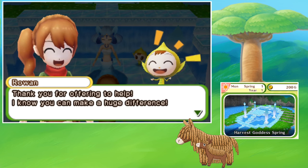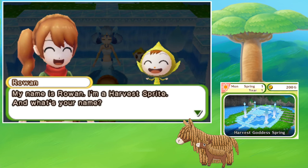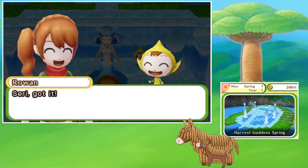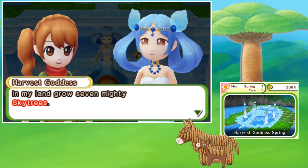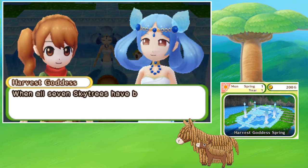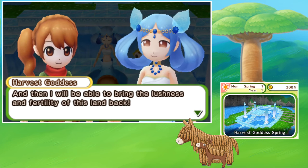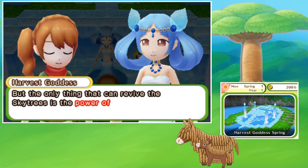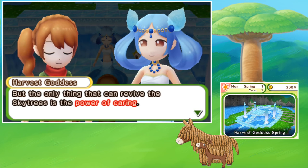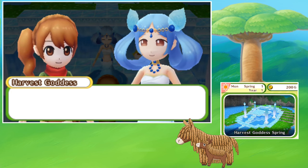Oh my gosh, this is where Rowan is going — this is so cute! The harvest sprite introduces himself: 'My name is Rowan. I'm a harvest sprite. What's your name?' He greets me as Siri. The harvest goddess explains: 'In my land grow seven mighty sky trees. When all seven sky trees have been revived, my powers will be fully restored, and then I will be able to bring the lushness and fertility of this land back.' Alright, we're on it, Harvest Goddess!